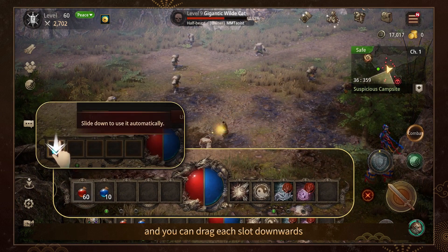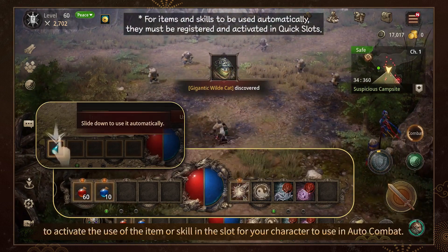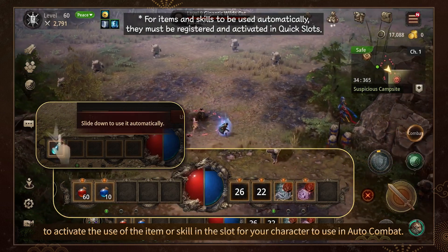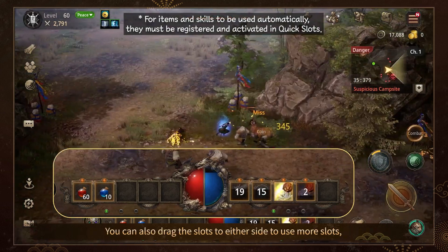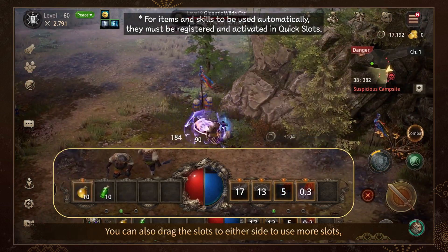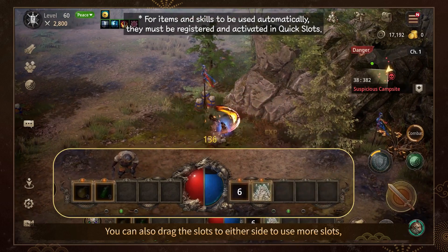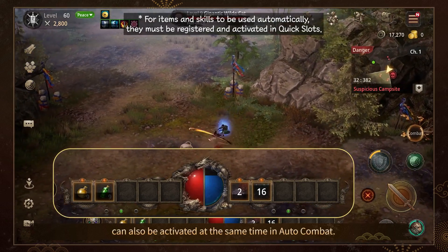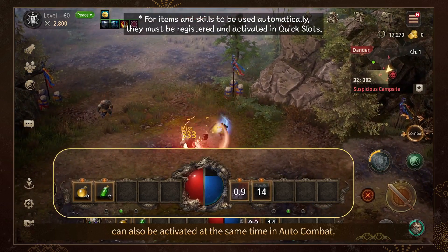You can drag each slot downwards to activate the use of the item or skill in the slot for your character to use in Auto Combat. You can also drag the slots to either side to use more slots, and the items and skills in these slots can also be activated at the same time in Auto Combat.